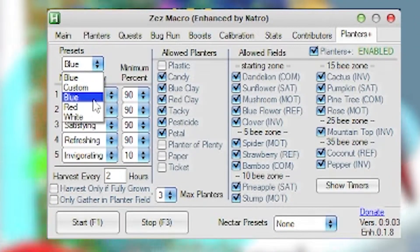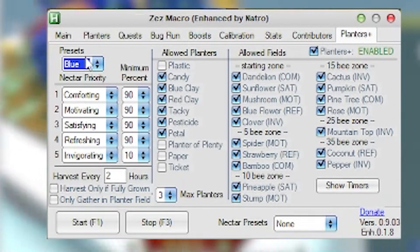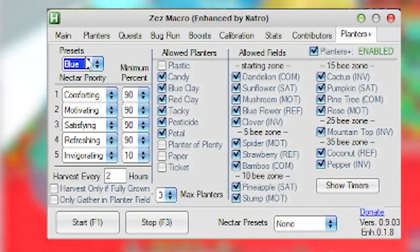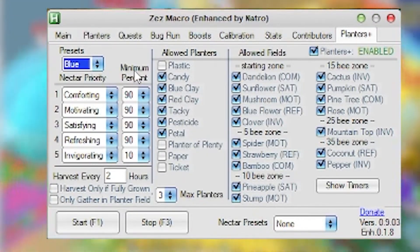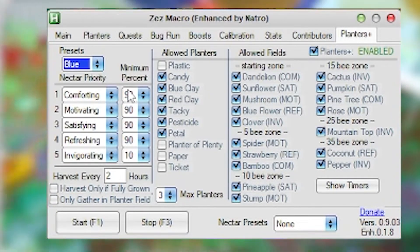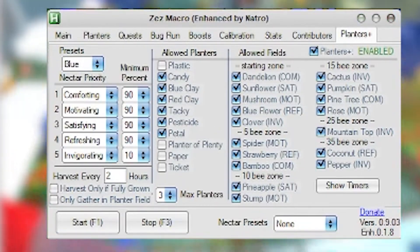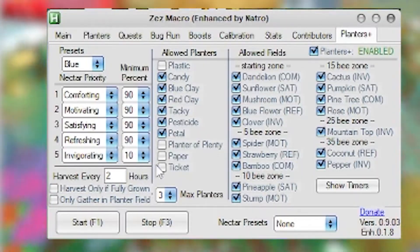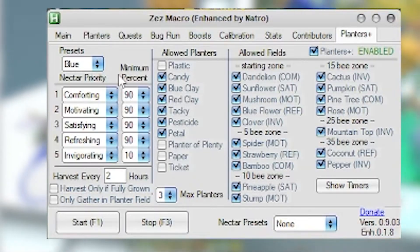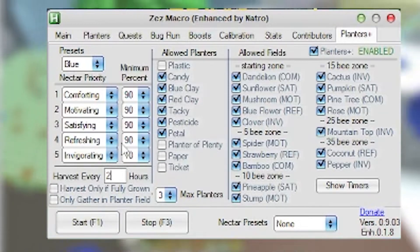In presets, there is blue, red, and white — or custom, like a mixtape where you pick what you actually want to harvest. This section shows the nectars, and the minimum percent — if it's at 90, it'll keep nectars at 90% full. Maybe keep it at around 80 if you don't have super good planters, or lower. I was just having it harvest every two hours.